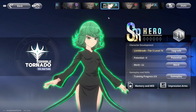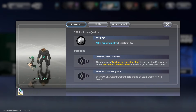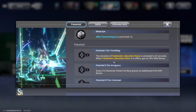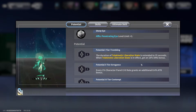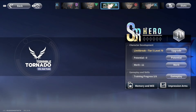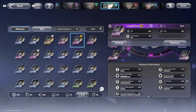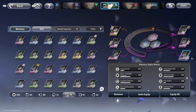Now let's look at Terrible Tornado. Go into gameplay, skill list, potential. You'll see 'FX Penetrating Eye level limit plus two.' You want to focus on that. Check out other potentials overall — for her, damage up, crit rate up, attack bonuses matter, plus that FX Penetrating Eye. Going into memory and will, I'm still building her up, but assault attack is good. HP and composure reduction are not the best for her.